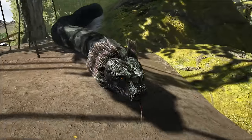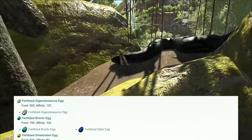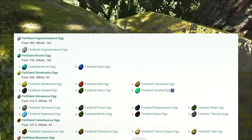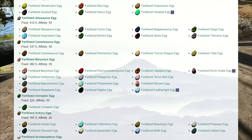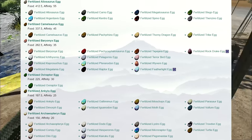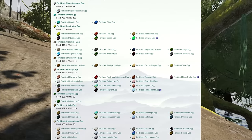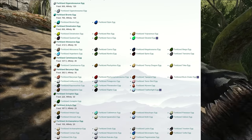The eggs are organized into several groups: Giganotosaur, Bronto, Dimetrodon, Allosaurus, Trike, Baryonyx, Oviraptor, Ankleo, and Archeopteryx. I'll put the full list of eggs broken into these groups on the screen now and I'll also link to the wiki article in the description.